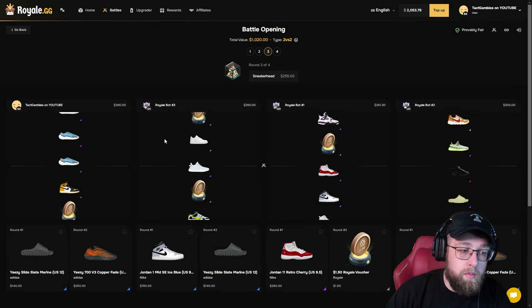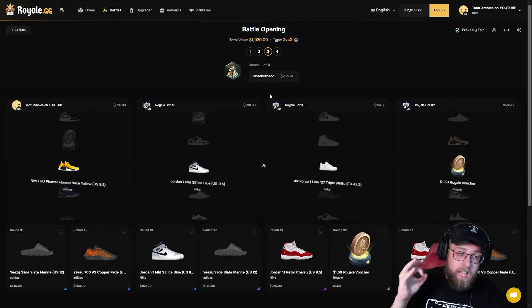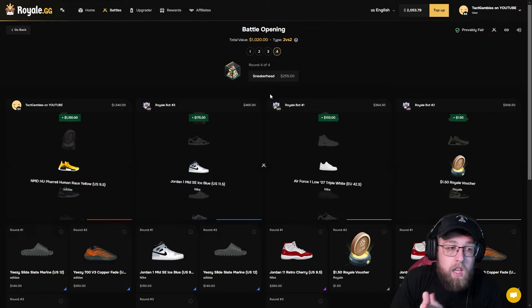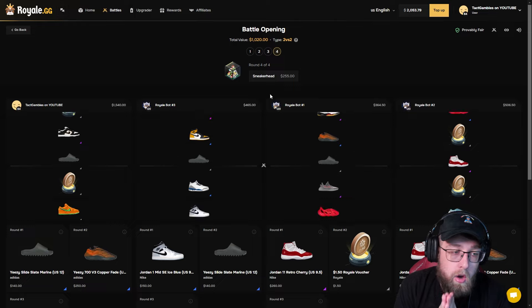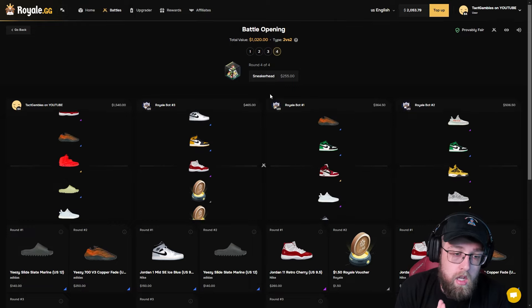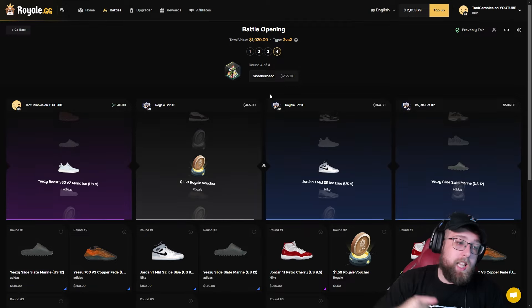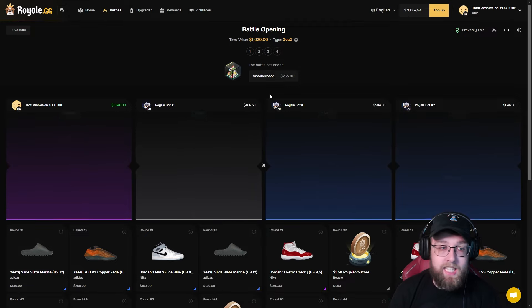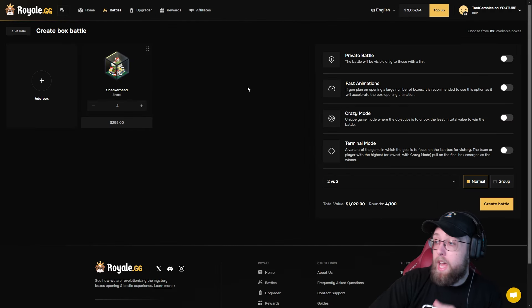We have two cases remaining, halfway through. I pull a red and they miss — we are definitely in the lead now. $1,100 on the sneaker head, come on. We're in the lead. Everyone pull here — just no golds, no reds. Purple, blue, blue. We get the win! I hit four times in a row, I hit every single case and we won $1,700. I just pulled a red. We won the battle.